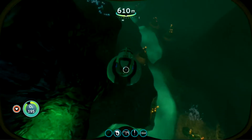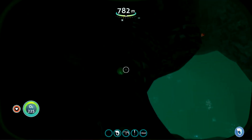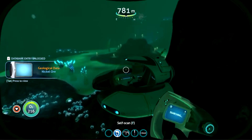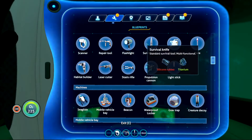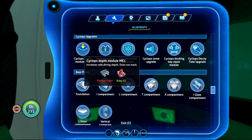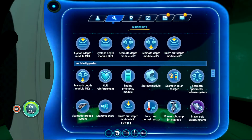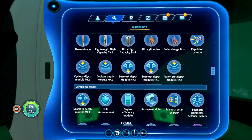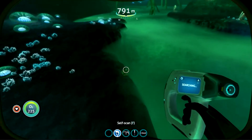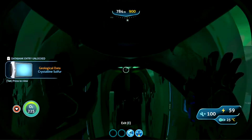I'm going to cut out most of the Lost River this episode because there's way better footage I can take later on. My only reason for sneaking into the Lost River is this: we need some nickel. If we can find three nickel — which I do — we can upgrade the depth module in the Nautilus so we can go to 1300 meters. That would help us find kyanite, which is one of the required elements in the depth module Mark III and the thermal reactor. I also found sulfur, which we'll need for a few recipes.